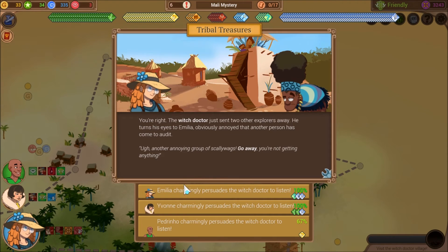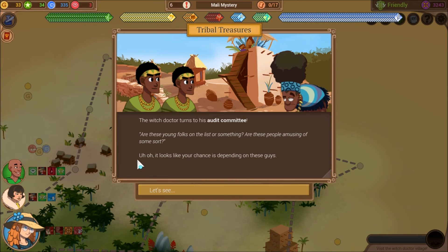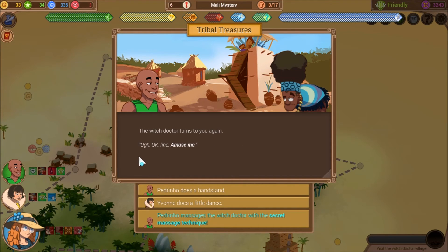Well, I have Beguiler and Diplomat. Just like most old people, Amelia has put in a lot of effort to make a point, but after a few minutes of loud conversation, the witch doctor is at least stalled. 'Hmm, okay, well, let me consider.' Great, maybe he'll give us a treasure. The witch doctor turns to his audit committee: 'Are these young folks on the list? Are these people musicians of some sort?' Looks like our chances depend on these guys. The audit committee puts in a good word — they tell the witch doctor how strong your personality is and that he should hear you out. It seems your previous approach has benefited you. Good job, committee. The witch doctor turns to you again: 'Ugh, okay fine — amuse me.' Hey, the secret massage technique!